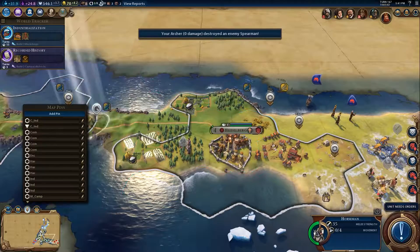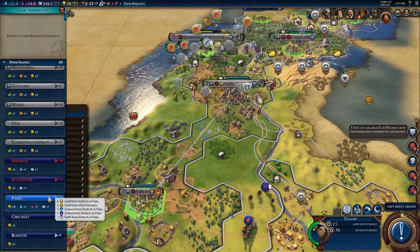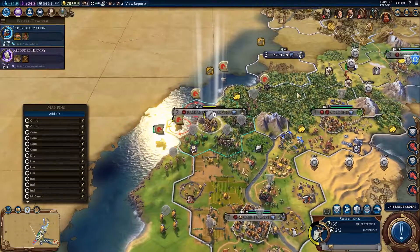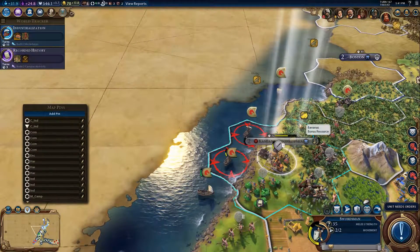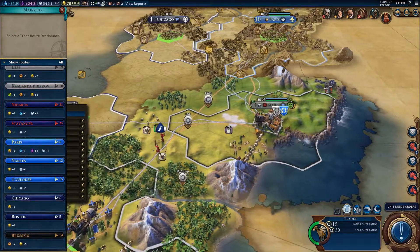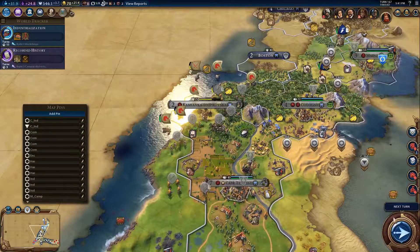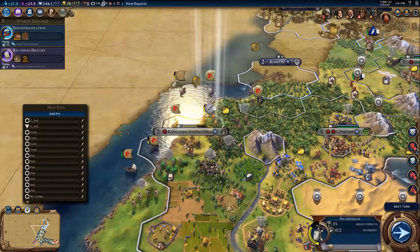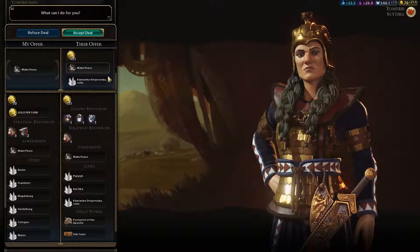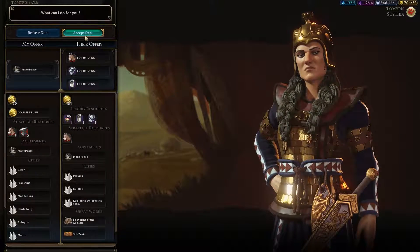No one there - I'm charging over here just to make sure we're not going to meet any Scythians on that side. You could start a trade route with Paris and make me quite a lot of money, science and culture. France is no longer denouncing me at least. I'm going to gamble that they're going to have a hard time attacking me from the sea. Let's start really churning out the cash and get some upgrades done. Make peace - will you give me your city? You will. So you wouldn't accept last turn, and now you're going to give me three amenities, a bunch of gold, a peace deal. I accept.